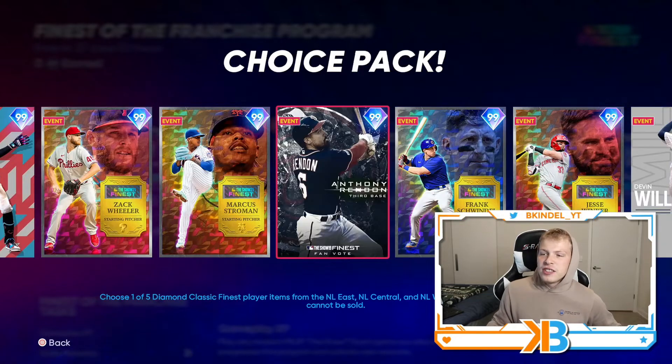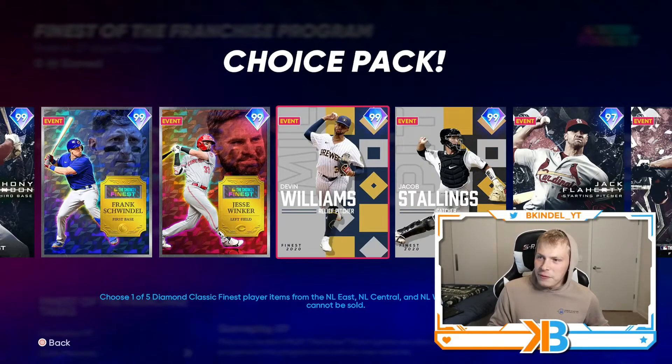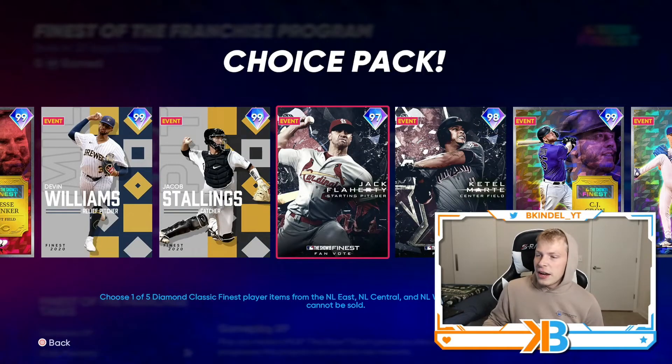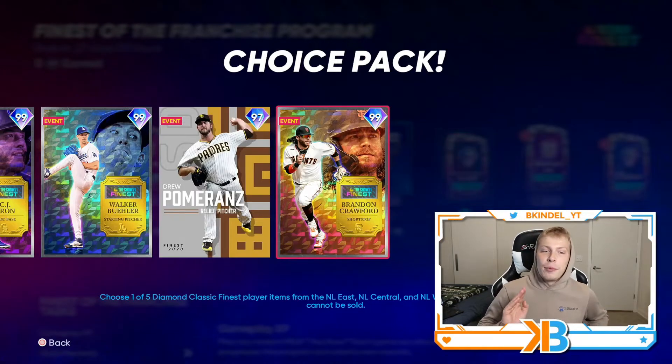The NL throwback pack includes Miguel Rojas, Zach Wheeler, Marcus Stroman, Anthony Rendon, Frank Schwindel, Jesse Winker, Devin Williams — not gonna lie, as a Brewers fan, this card looks nasty — Jacob Stallings, Jack Flaherty, Starling Marte, CJ Cron, Walker Buehler, Drew Pomeranz, and Brandon Crawford.